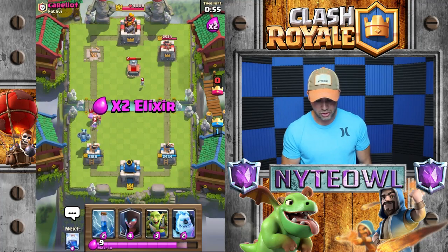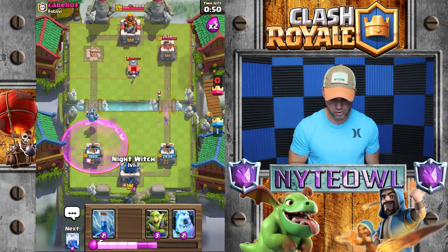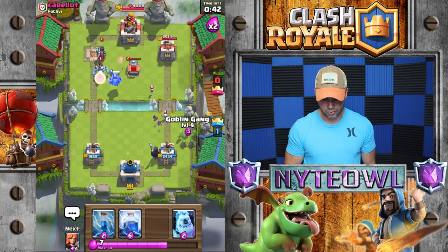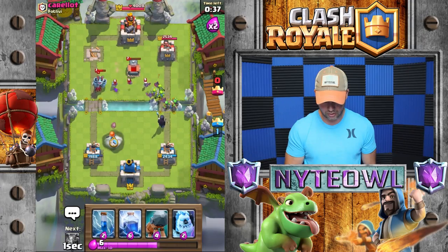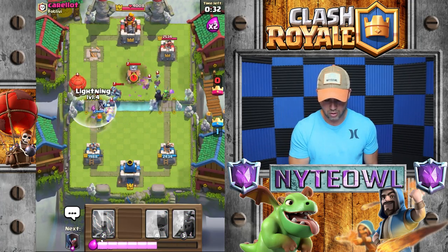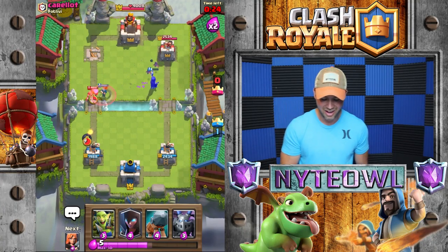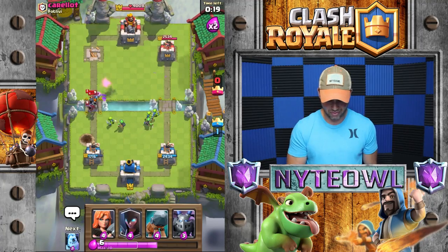We'll throw a Mega Minion out there for the Lumberjack — should do a pretty good job against him. He got one swing off; I'm okay with one swing. Let's throw a Night Witch on this side. Mega Minion, go take out that Tombstone. We'll throw a Goblin Gang down here, Valkyrie over here just to distract. I got all three — did I miss the Balloon? I don't think I missed the Balloon.